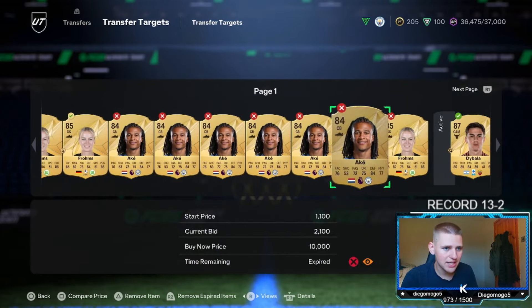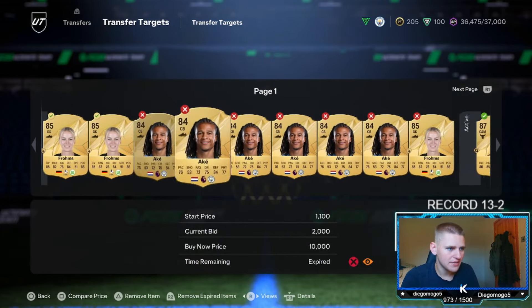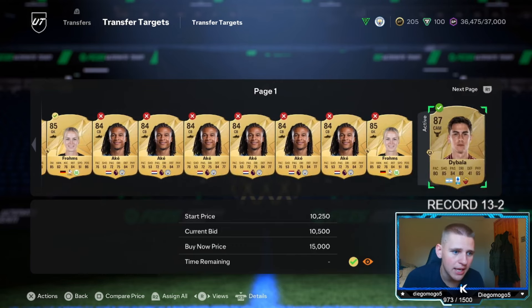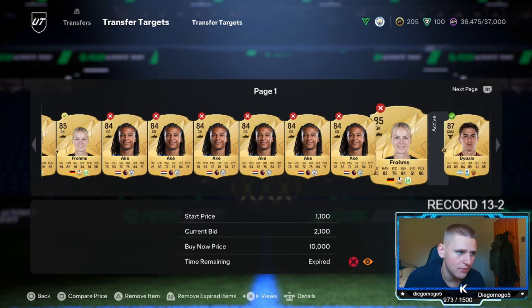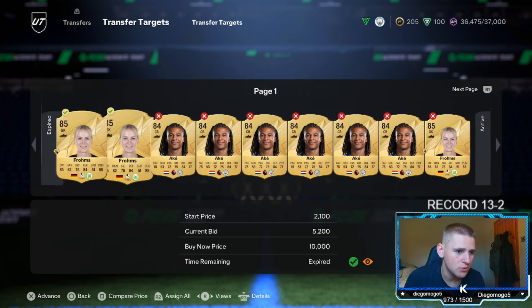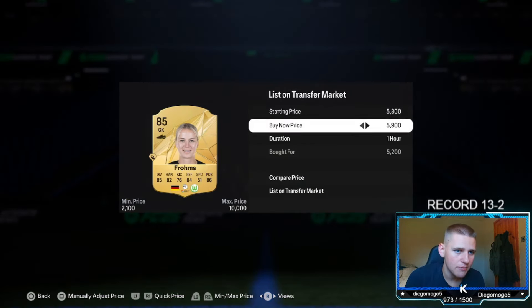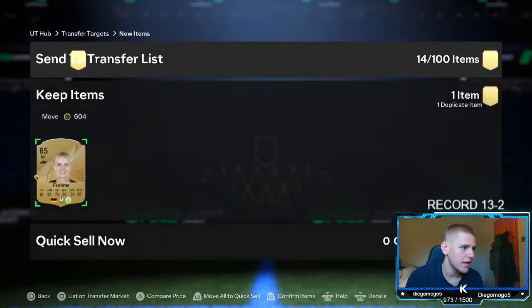Checking the bids we placed: Nathan Ake got outbidded by just 100 coins at 2K. We got two out of three of the VFL Wolfsburg bids though, which is lovely. Sold them for 5.8K — 600 coins profit there, and another 600 coins profit on the second one.